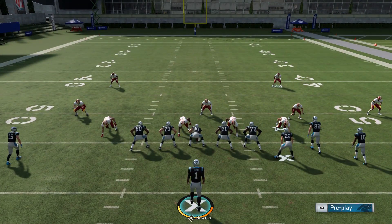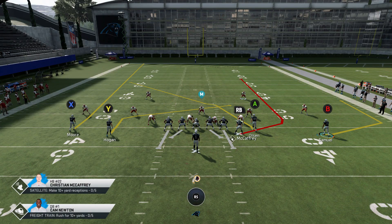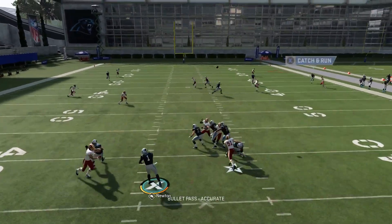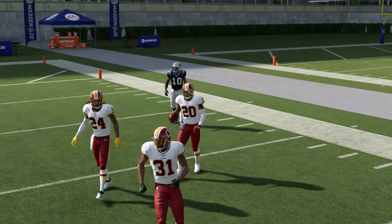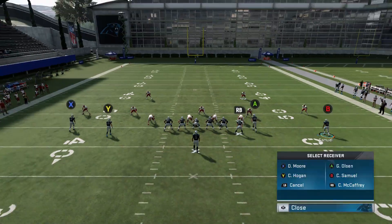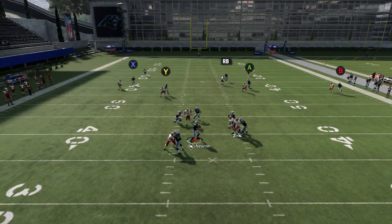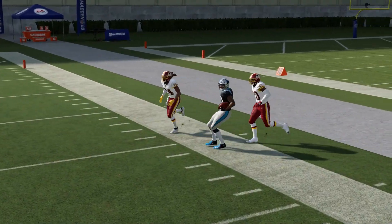This play used to be really good against any defense. They kind of patched it with the reaction time of the corners. I used to just motion this guy out, and if it was Cover 2, the B route would get wide open. It doesn't do that anymore — you can see how the safety really closes on that now. So if I know it's Cover 2, I have to streak the RB route, and that will get the B route open again because the RB route is going to pull that safety in. That's a simple adjustment to make it work against Cover 2 again.